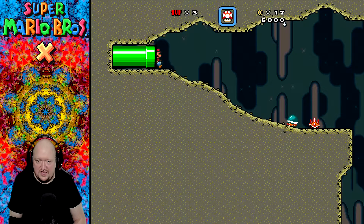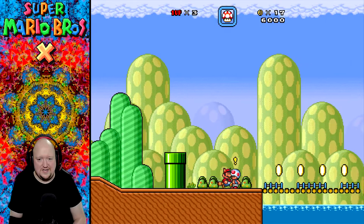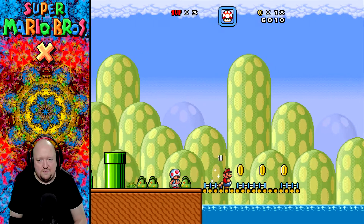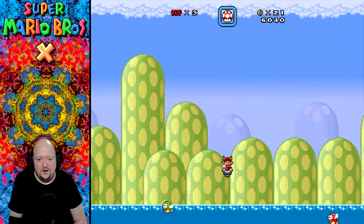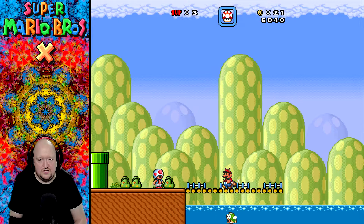Thank you, Xbox controller. I want to see what Toad has to say. They destroyed the bridge. You'll have to find another way around. Really? Why can't I just swim this? Uh-oh. What have I done? Get out of here, Cheep Cheep.